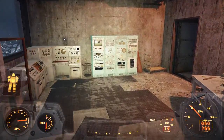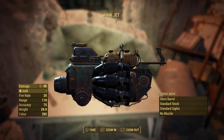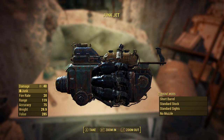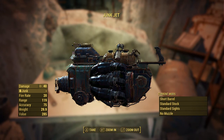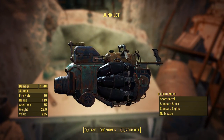And then you end up in this room and right here on the table is the Junk Jet. Its current mods are short barrel, standard stock, standard sights, and no muzzle — so nothing. The damage is 40, takes junk as the ammo which is kind of weird, fire rate's 20, range 119, accuracy 75. It weighs a ton at 30 pounds and has a value of 285.